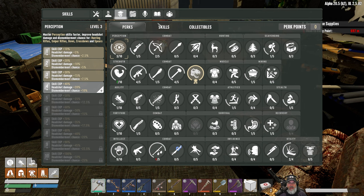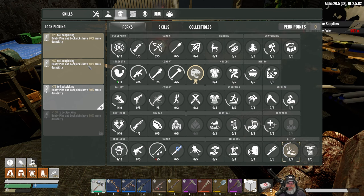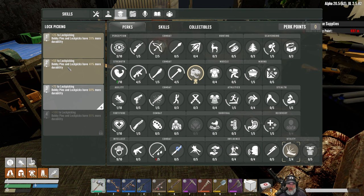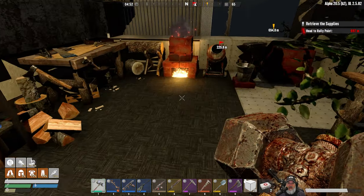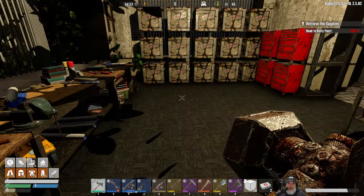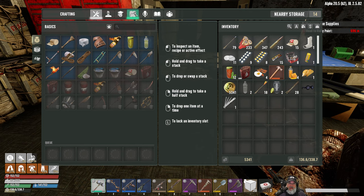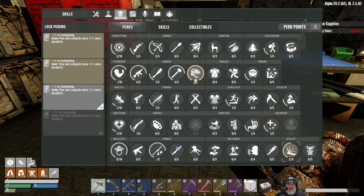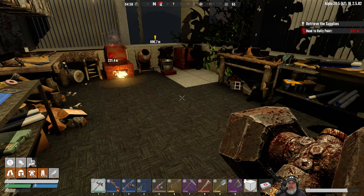I put that skill point into lockpicking level two, so lockpicking is now at plus 50, giving us about 75 lockpicking total. We're going to max that out not so much for accessibility since we can pop the jailbreakers, but for durability - this added 40 more durability to the lockpicks.